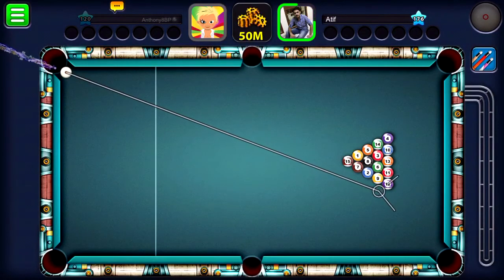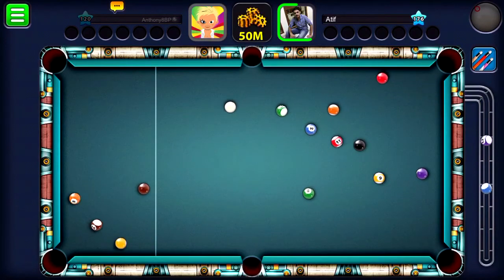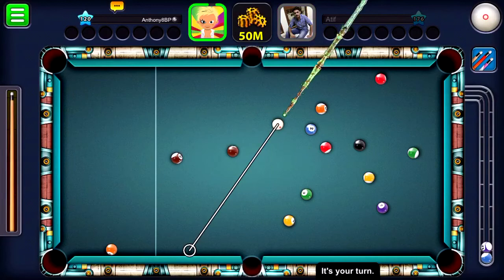The break our opponent is taking I'd say is pretty reliable and I bet he gets at least 2 in here. Yeah, he got 2 in. It is a very reliable break, probably the most reliable break in the game to be honest. I do sometimes take it if I'm struggling with my break. Maybe in the past couple of games my regular break hasn't been working out, so I may take that break for a couple of times in a row. Then I'll go back to my normal break. That break is just good for its reliability really.